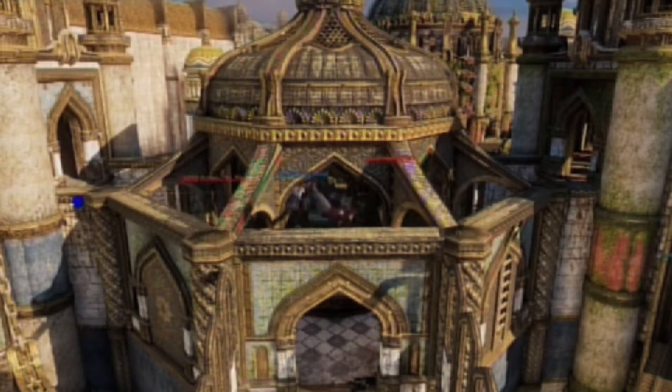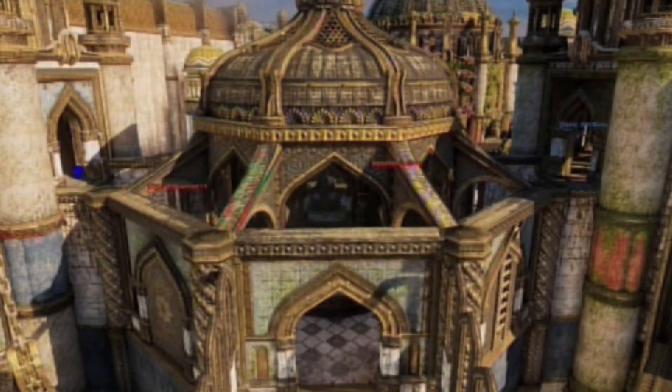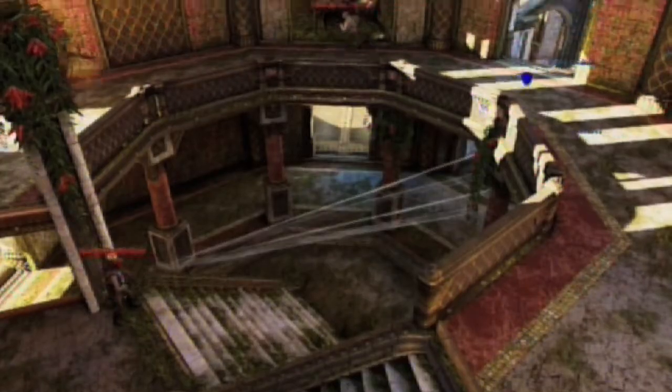There is a simple way to connect the Mag 5 building to the SAS building — this little balcony here. There is another one on the opposite side. Running across here can quickly get you from building to building; the only trouble is there isn't much cover.